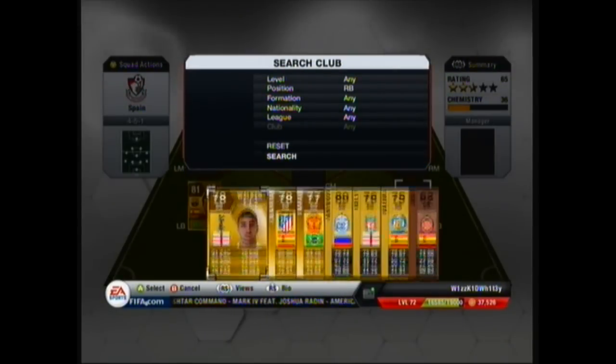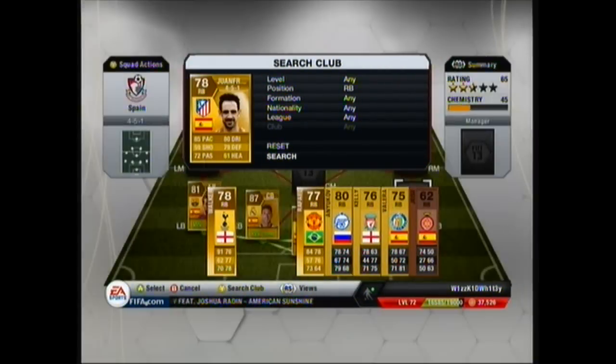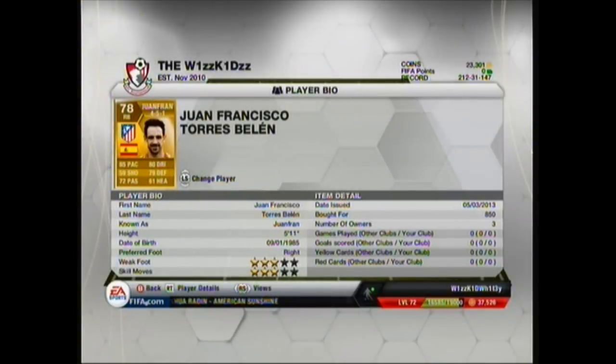Over to the right back spot we've got Dufran. Dufran is 78 rated with 85 pace, 80 dribbling, 59 shooting, 79 defending, 72 passing, 61 heading.